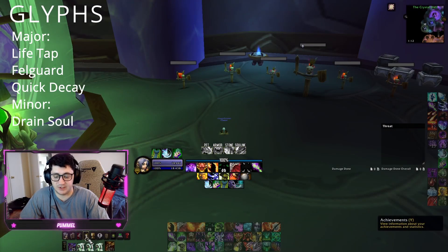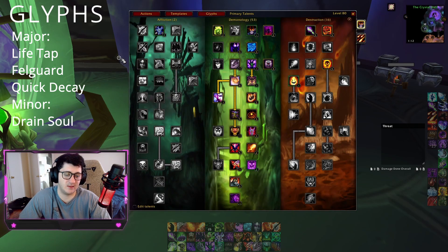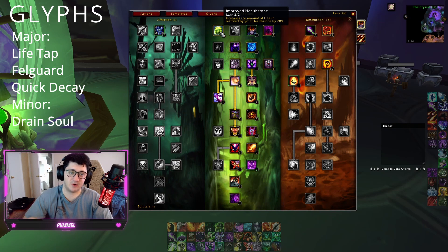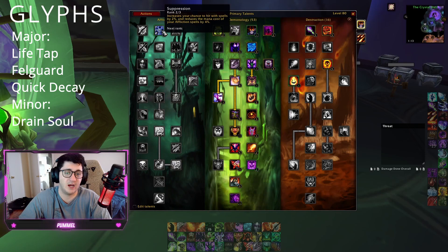Alright everyone, let's jump straight into it. I'm going to go into the talents first. This is my current talent build. I think that things like Improved Health Stone are very important over Stamina, and your build changes slightly with how much hit you have.